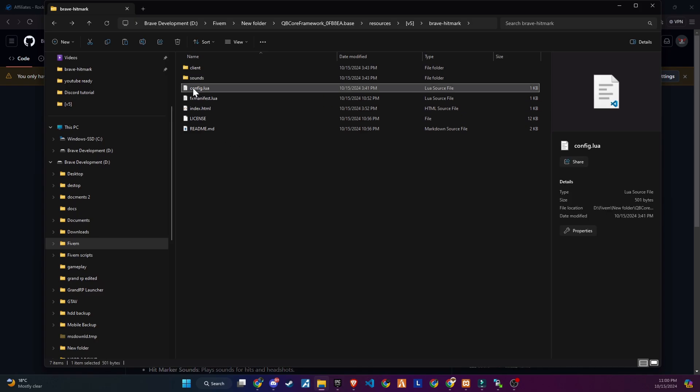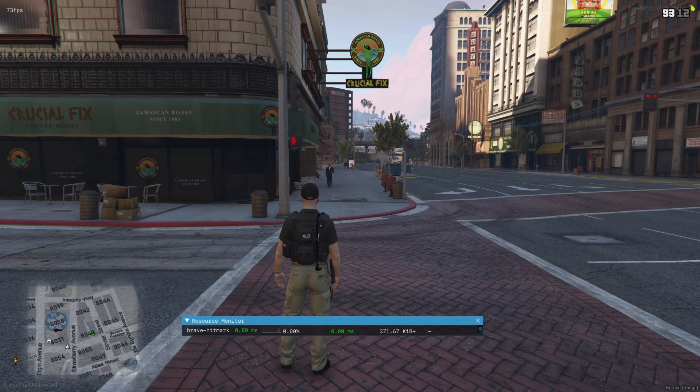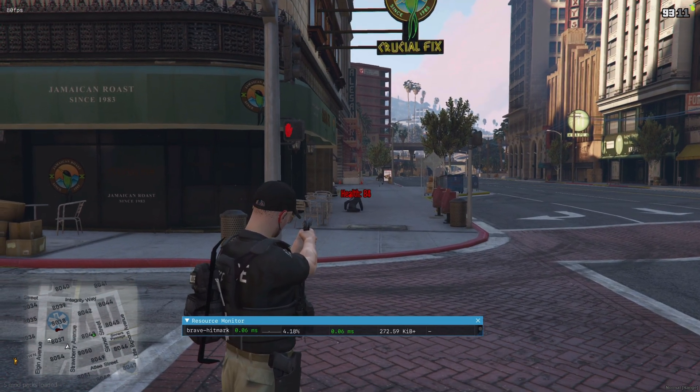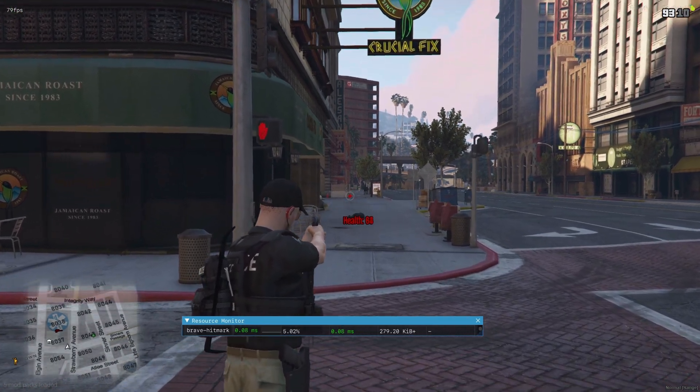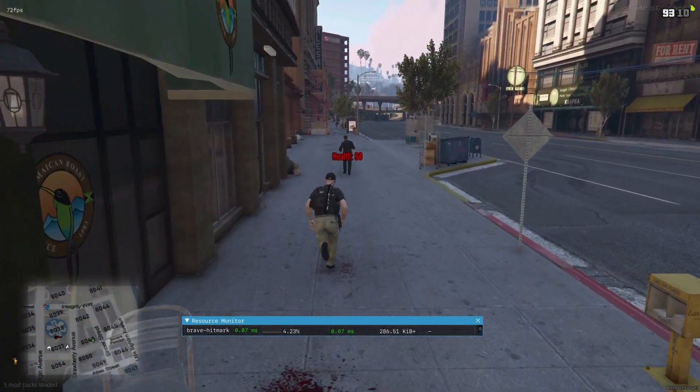First, open the config file to get started. In the config file, there are various customization options to enhance performance. You can adjust the frame limit of the script — just be aware that increasing it will significantly impact performance. An ideal limit is between 25 and 50. This setting can be applied to both NPCs and players.